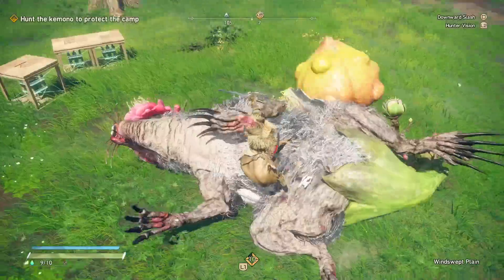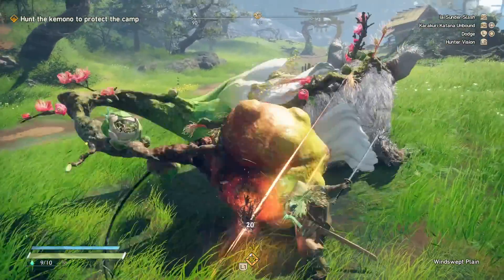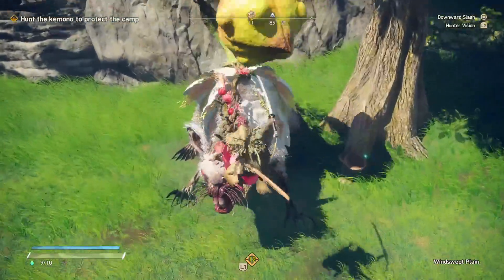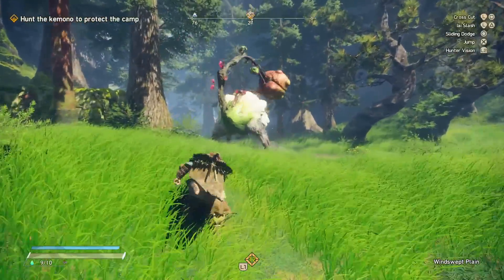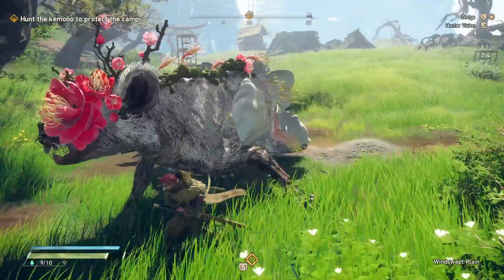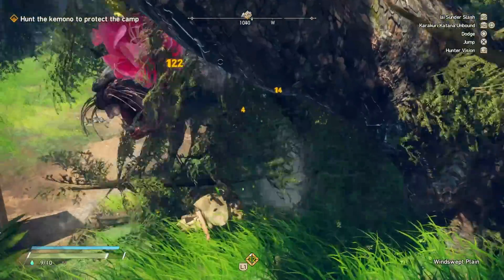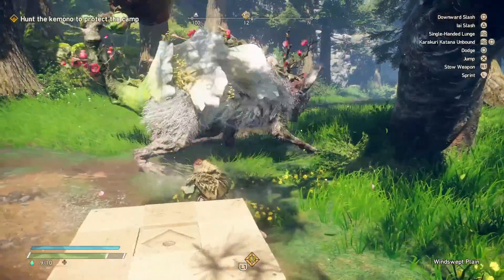What are they, how many are there, and most importantly, how do they actually feel to use in hunts? In this specific build of the game we had a limited number of weapons to play around with, and we know that in the full game on release there will be eight different weapons to choose from, which is quite a nice variety to start off with in a new IP. There were five available for us to actually play in this early access build, but we're only allowed to talk about three of those in depth.